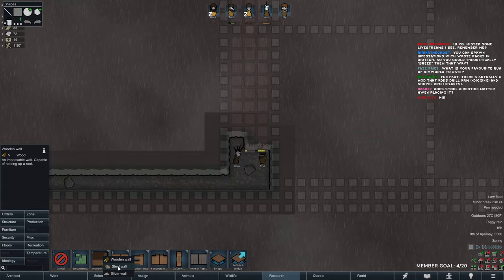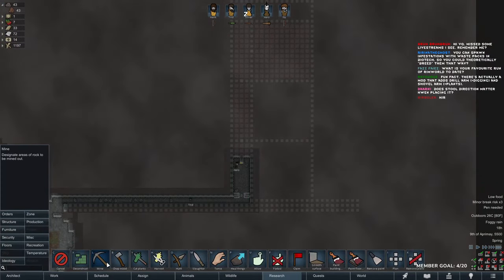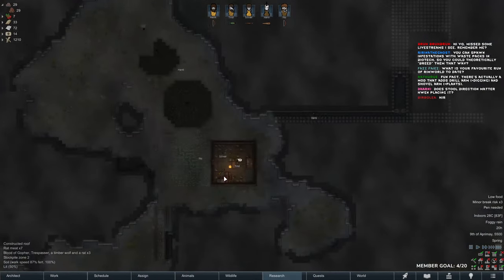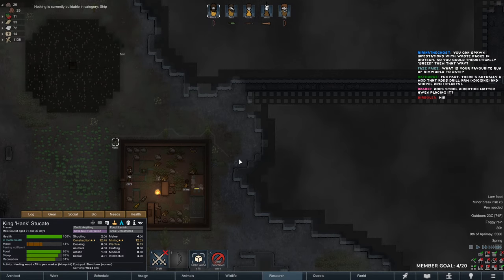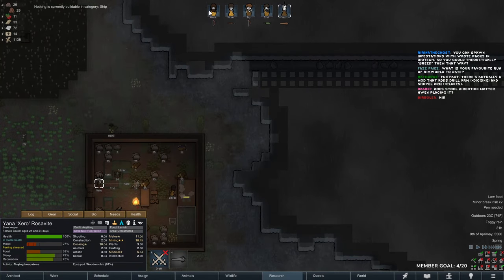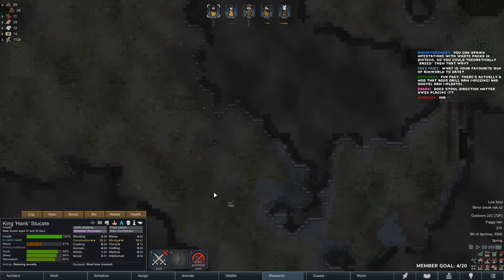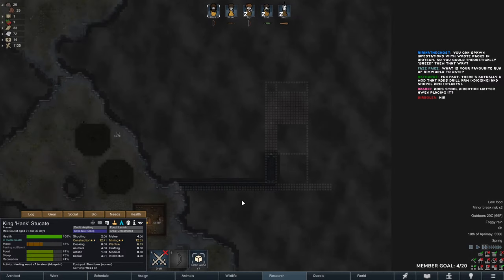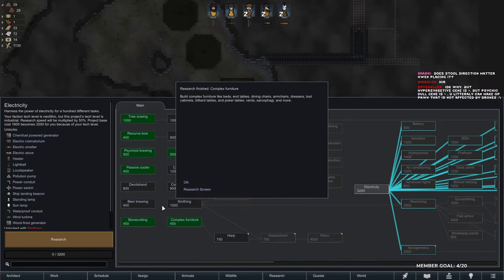We are mining. Need more food, or we should be good. Let's make a pen marker for our horse. Pepe, back in. Mountain base is going up, got complex furniture now. I think I'll go for electricity after this — electricity is more important.